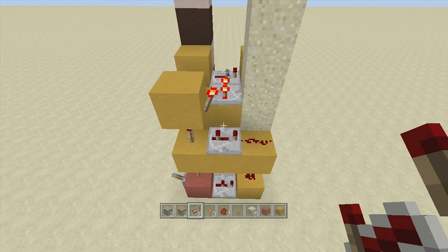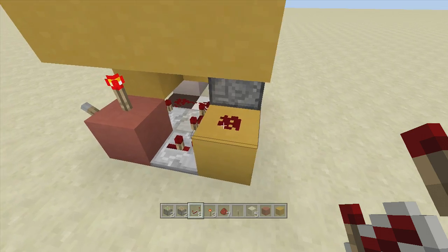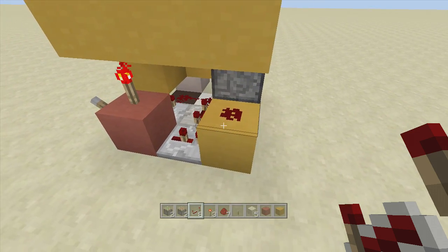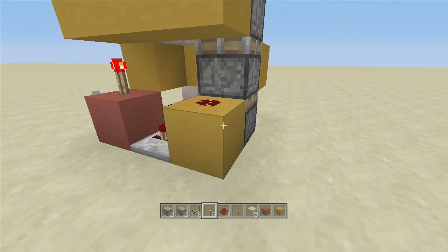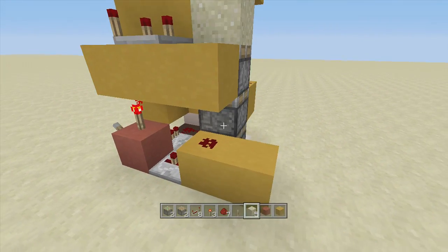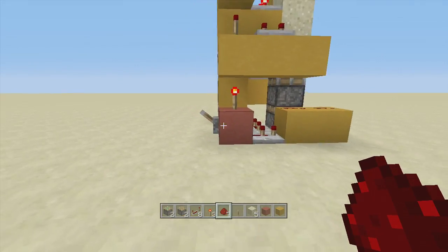However, come right down here — this piece of redstone dust cannot be in a powered state. As you can see it's just a floating piece of redstone dust and we can't have that, or else it will activate this piston first. So just put a block right next to it and put a piece of redstone dust coming off the side of it, and you are completely done.